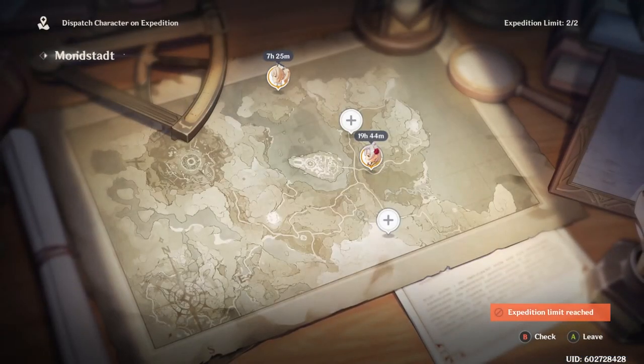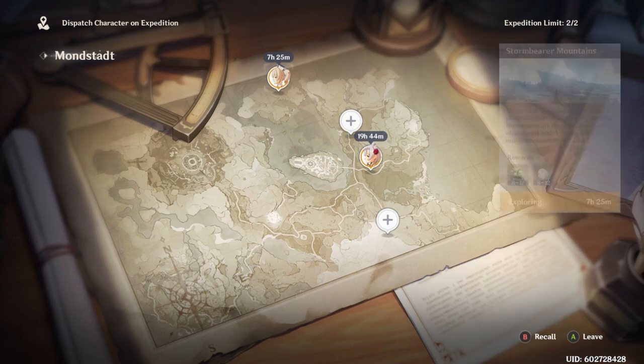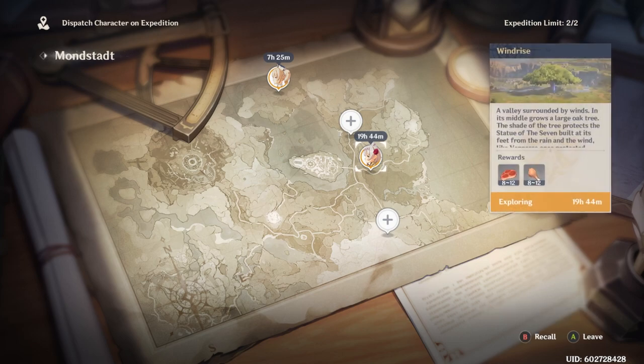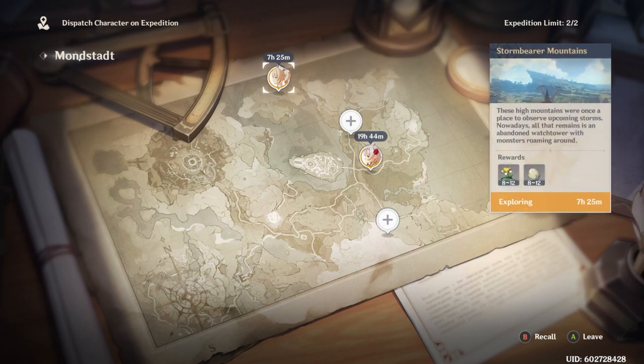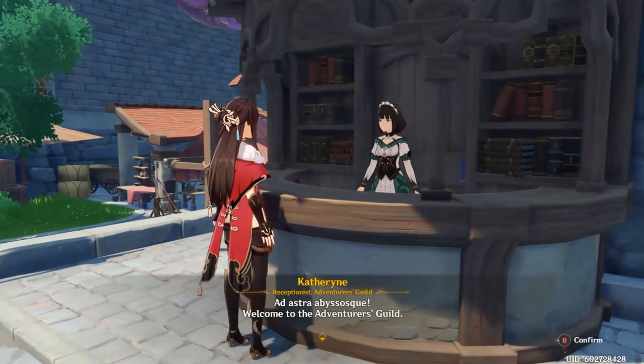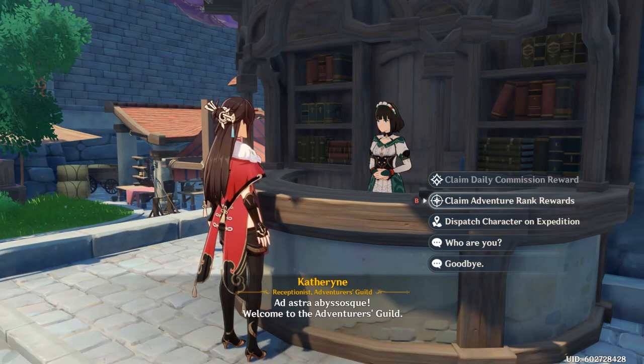Be sure to check in on setting your characters to different expedition categories. You can set for how long you want them to go out — for example, four hours. Right now I can only have two characters at max. They'll go out and farm different items for you, which is a big help especially if you're not actively leveling those characters. Pay attention to what's happening at the Adventurer's Guild.